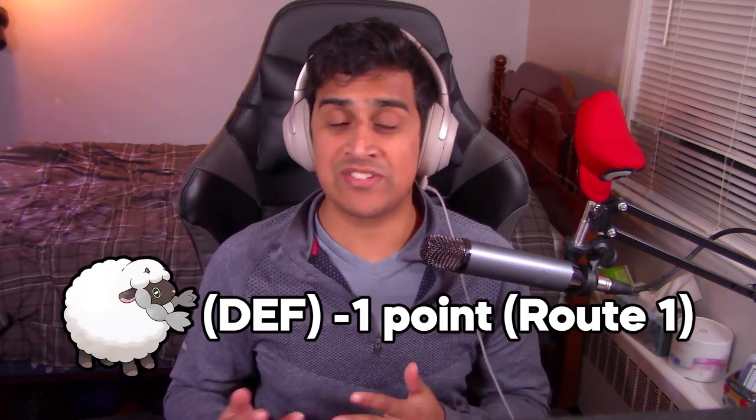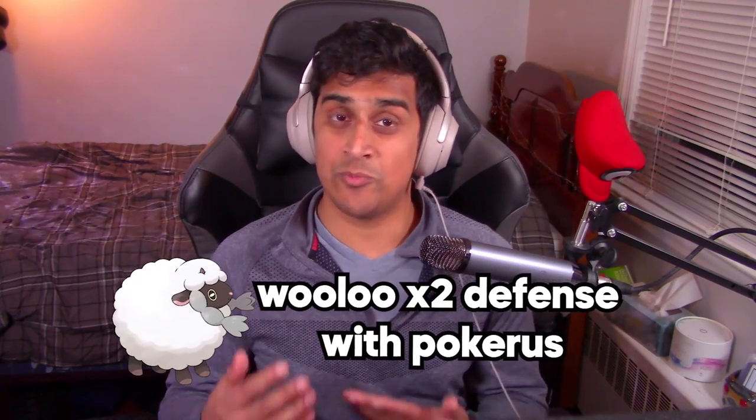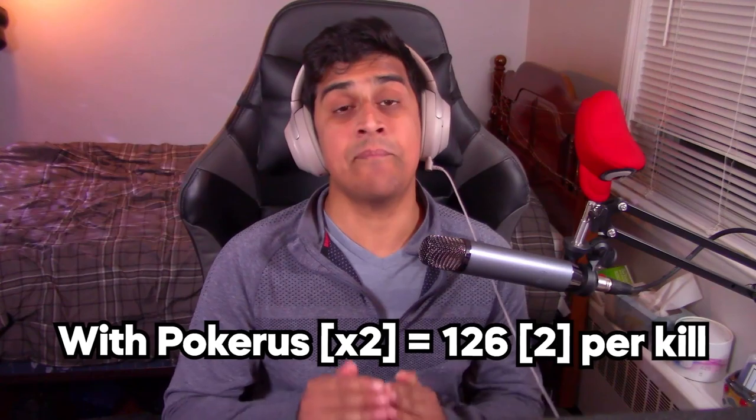Here's something really interesting to know: Pokerus is a virus that Pokemon can get which helps boost their EV training even more. Going back to our previous examples, let's take Wooloo — it gives one Defense EV. If your Pokemon has Pokerus and you knock out a Wooloo, you earn double the points, so it becomes two EVs. That means you only need to KO 126 Wooloo instead of 252 to max out that stat.